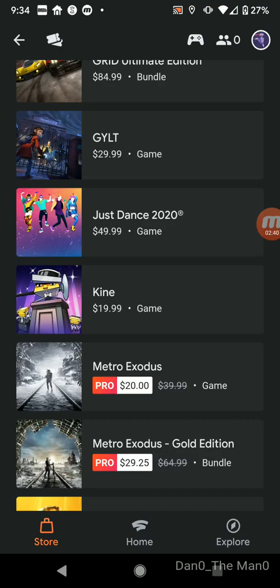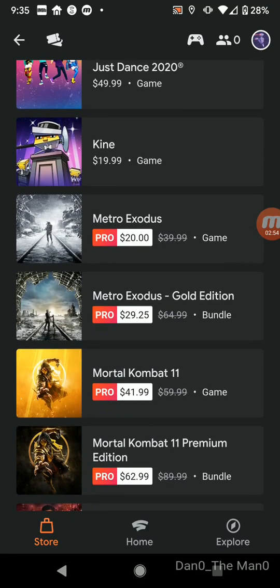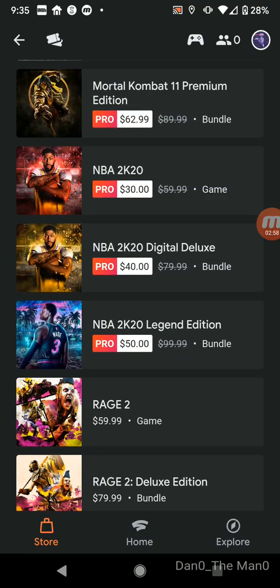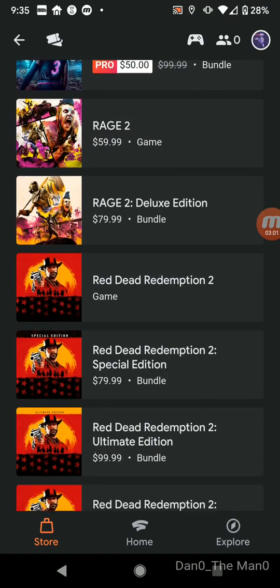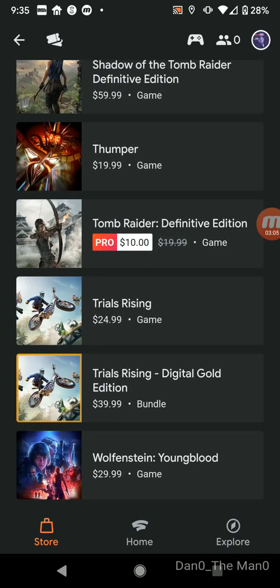I'm hoping — fingers crossed — that when Black Friday or Cyber Monday comes, you'll possibly be able to get Just Dance 2020 discounted. I'm just curious how that game works on Stadia. At the moment I don't want to buy it because of the price. You can also get other games here with Pro Discounts — if you weren't on Pro you wouldn't get them discounted.